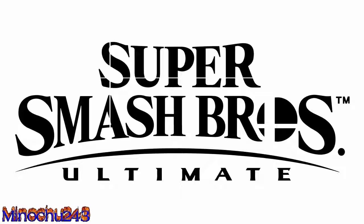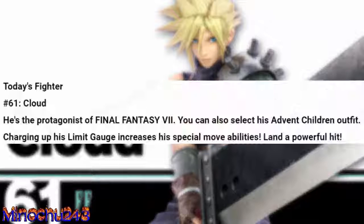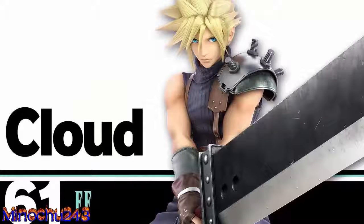On Thursday, we have another character in the spotlight, and that is Cloud, from the Final Fantasy series. His description says he is the protagonist of Final Fantasy 7. He can also select his Advent Children outfit. Charging up his limit charge increases his special moves' abilities and lands powerful hits. Cloud is a really cool addition to Smash Ultimate, and he did open the door for a lot more third-party characters.